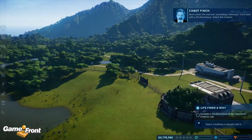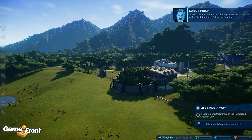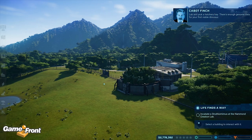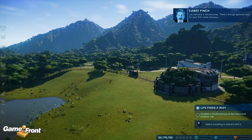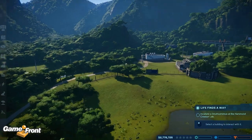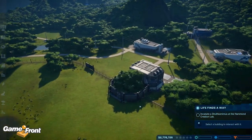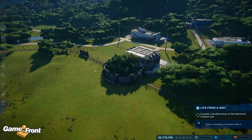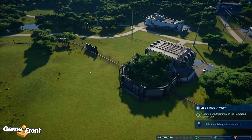Now comes the real test — incubating a dinosaur. You'll start with a special mimus, so I think this is the tutorial. Select the creation lab and pick a hatchery bay. There's enough genome data for your first viable dinosaur. So it's just taking me through the motions. Obviously having played this before — only four hours, but I have done this before.